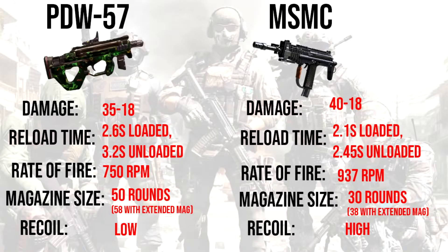So these are the basic differences between these weapons. The MSMC has a bit more damage than the PDW 57, and due to its high rate of fire of 937 RPM, the MSMC will take very less time to reload. Let me know down in the comments what would be your choice between these weapons.